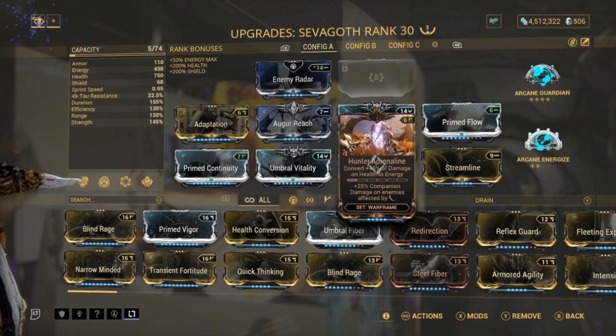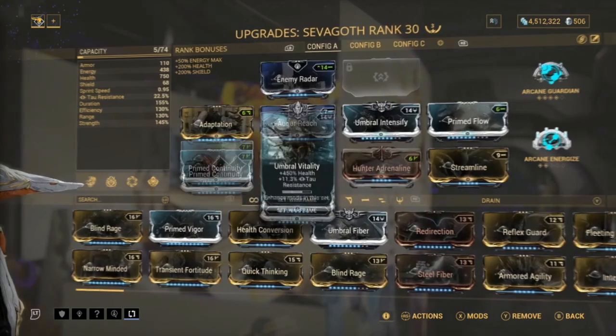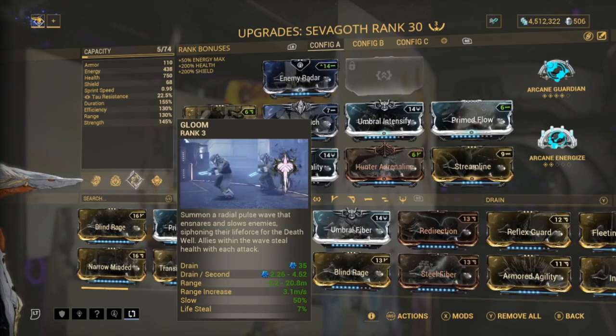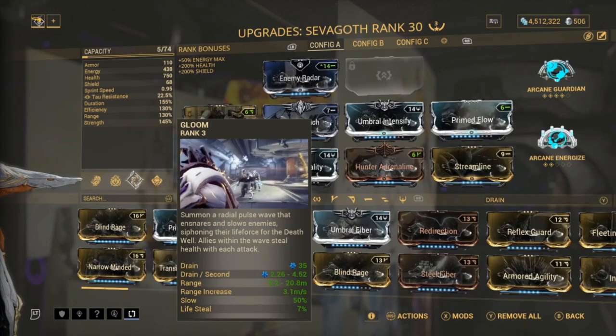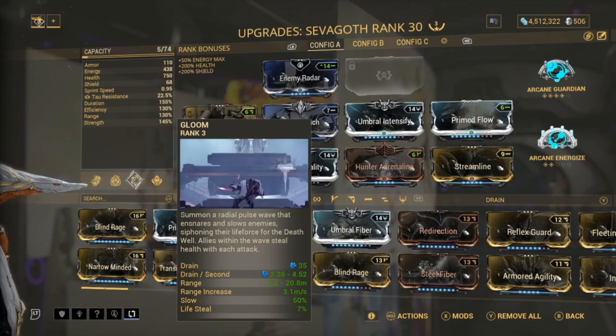Next is Hunter Adrenaline. This mod is absolutely necessary - if you don't have this on you're going to die very very quickly because you won't be able to use your abilities. What this does is convert 45% of damage to your health into energy. So when you're taking health damage you're going to gain energy. This is really good because your third ability heals you.